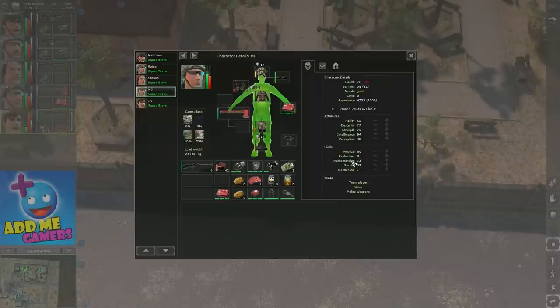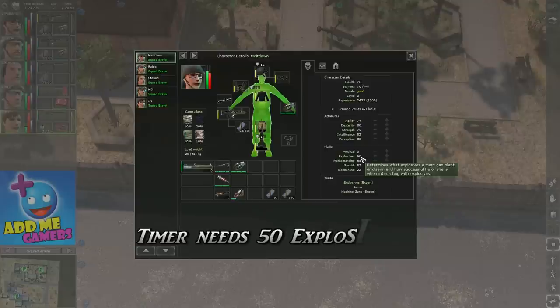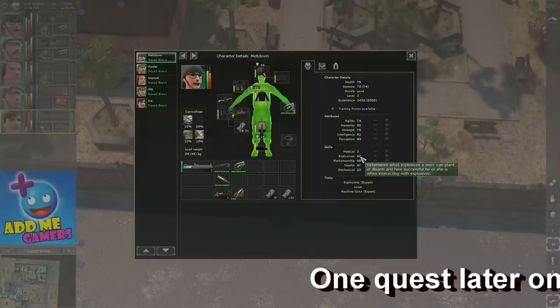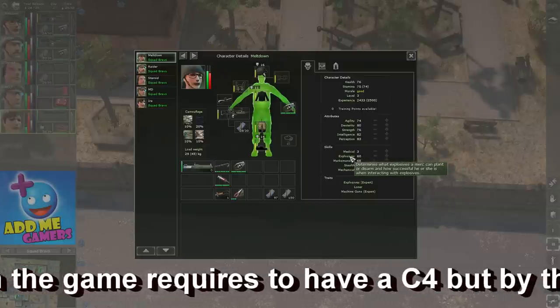Meltdown is my explosives expert. Her agility, dexterity, strength, intelligence, and perception are all solid; explosives is at 60. To use the remote detonator with remote control — not the timer — I believe you need 75 explosives skill. But honestly, I'm happy with the timer. Getting to 75 would take three level-ups just to unlock the remote control detonator, and the only advantage is choosing exactly when the C4 detonates — which isn't worth three levels.